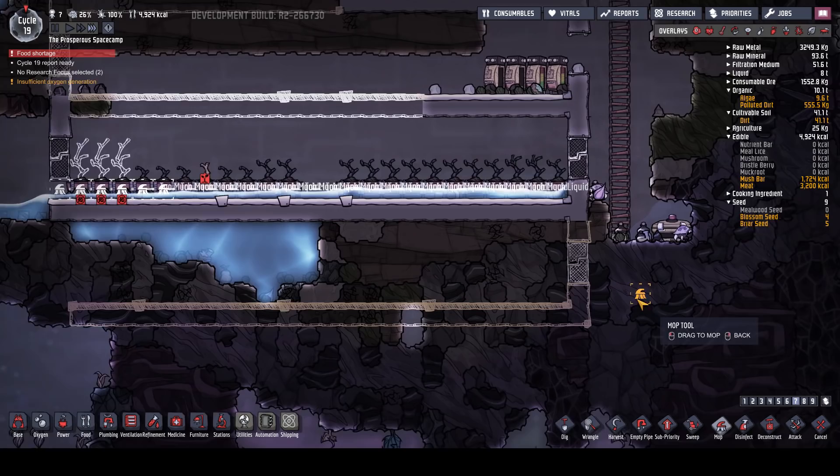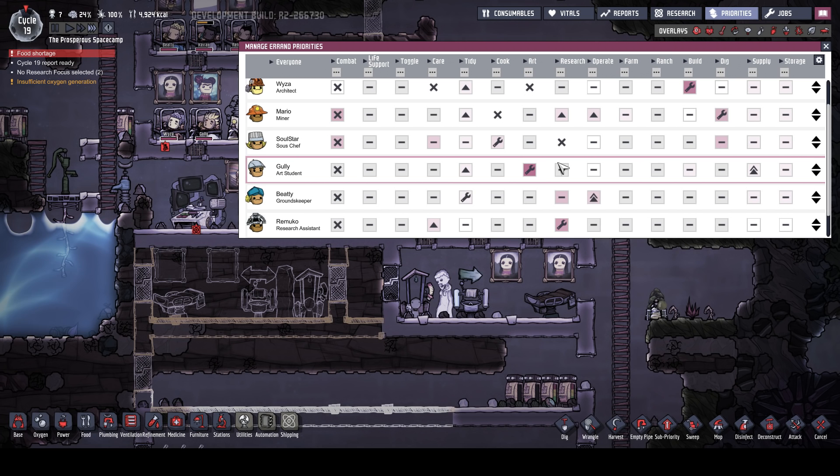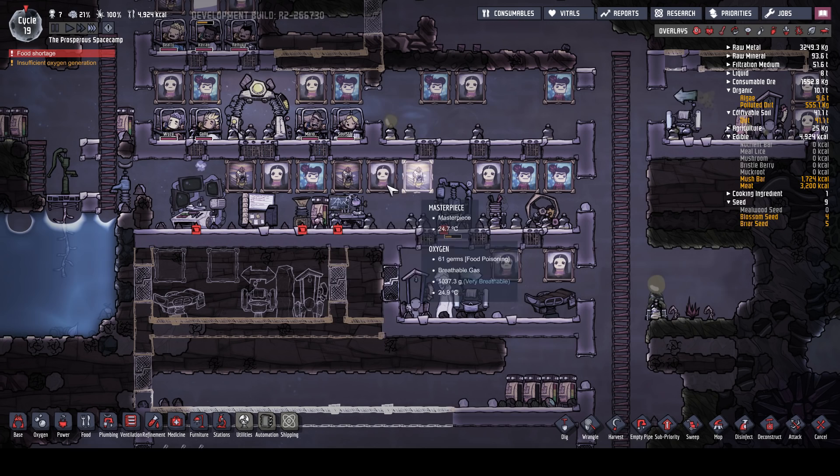There we go, and then that will start moving along. Excellent. Most things have been swept up, which is good. I now have somebody who is an operator. I think I did that. Our miners are an operator and a researcher, although we don't want you doing that necessarily. Our groundskeeper is an operator as well. We don't have that job covered.